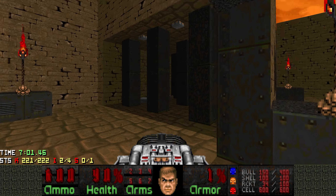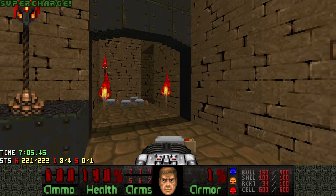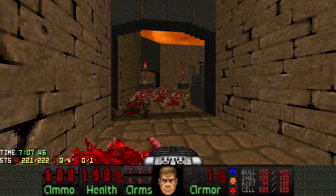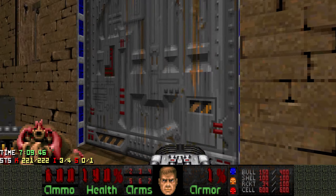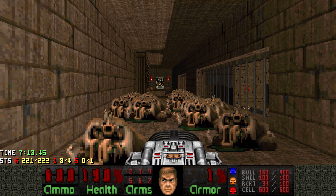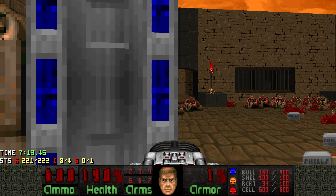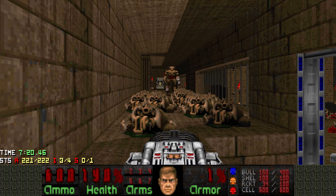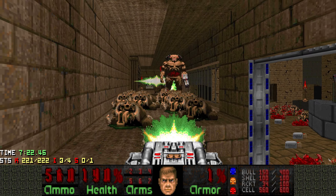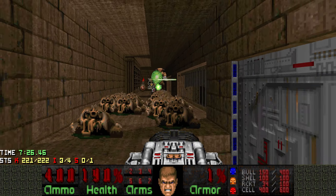I'm gonna grab the soul sphere just because it gives me 100% items, and if the cyberdemon spawns in my face, I don't die immediately. He's gonna spawn in this hallway at the end — I'm not sure when it happens. There he is. It's good to know that there's also a secret inside the bookcase. I guess I'm not gonna grab it — I'll just kill the cyberdemon like this.